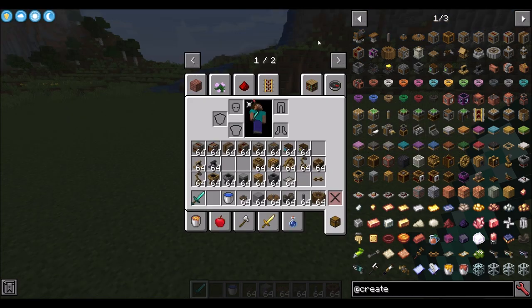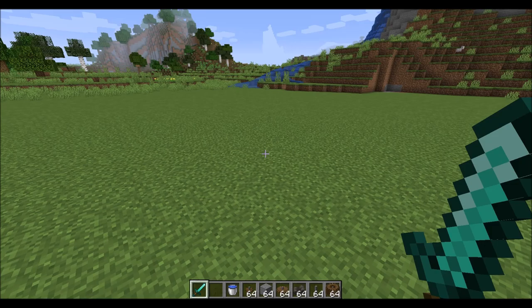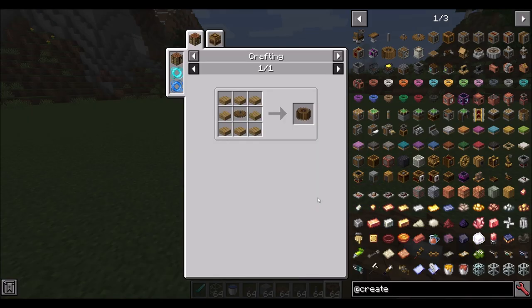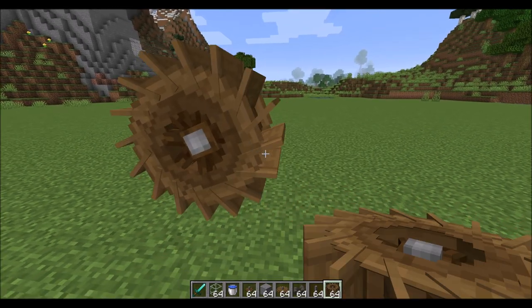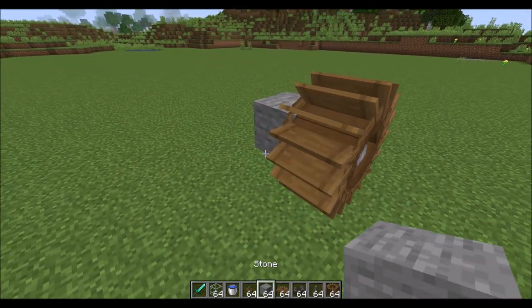So how does one get started in Create? Most of the machines use something called rotational force, so you're going to need a block that can provide it. One of the most early ways of doing this is the water wheel — it basically takes running water and turns it into rotational force. It doesn't cost anything other than setting it up. Making a water wheel is pretty straightforward; it uses mostly wood and a little bit of andesite and iron.